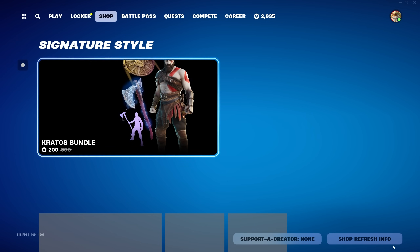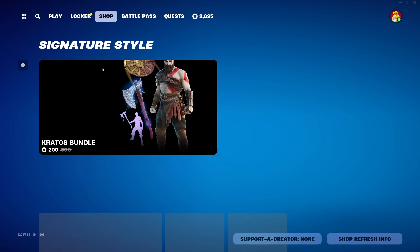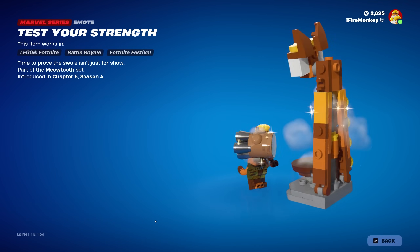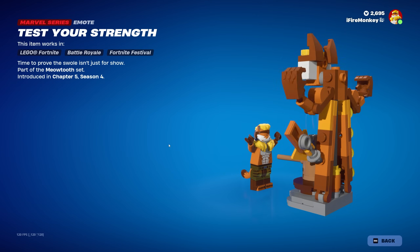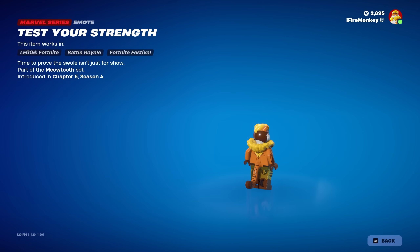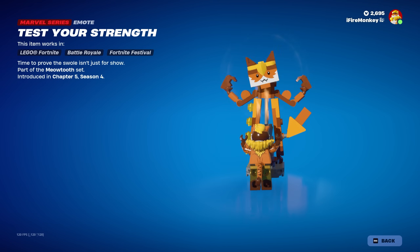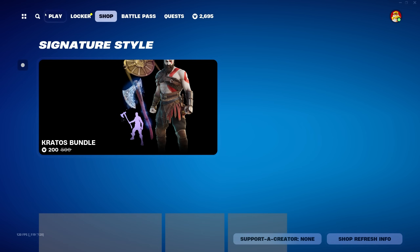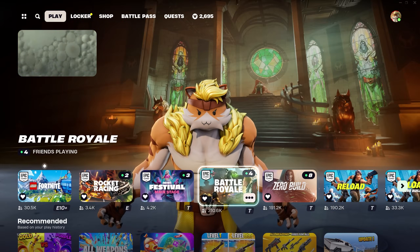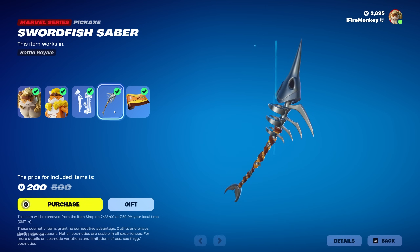That is a nice little version of it. I'll switch over to LEGO Fortnite as well so we can see what the LEGO version of the emote looks like for anyone who's curious. This is kind of like the default preview right here, but if you're wondering what it looks like from the back view where you're most likely going to see the faceplate — that's it as well. Overall a nice little emote to have both in LEGO Fortnite and normal Battle Royale — it's definitely a bit on the big side, but it's something we'll be able to purchase in the item shop.